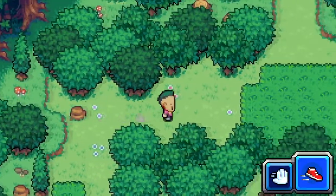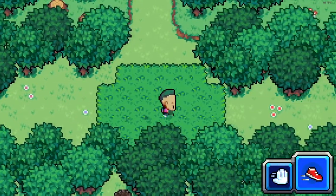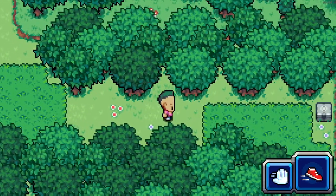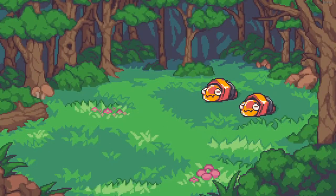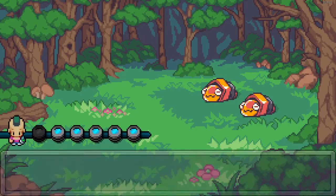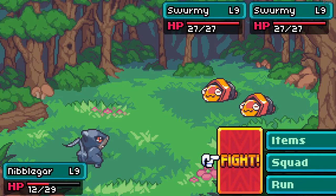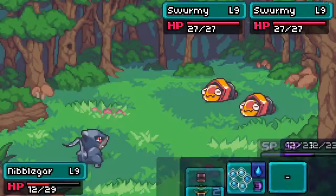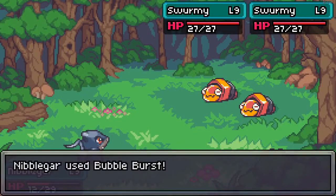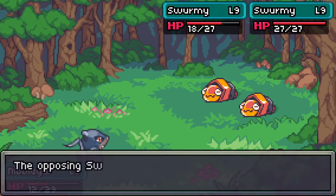We've got to find some more trainer battles really, because I need to get money. Oh, so close — those boxes are so tempting, I want to get them every time. I'm going to hit this guy with a water attack and then switch out. These are both level nines. That's kind of harsh.